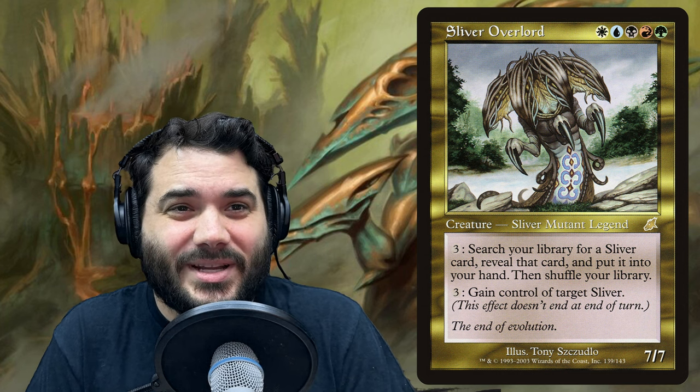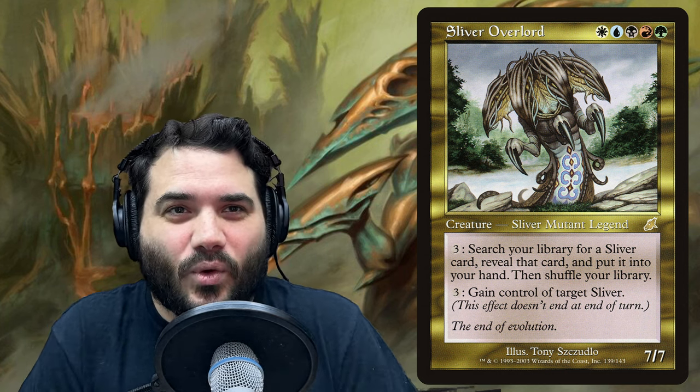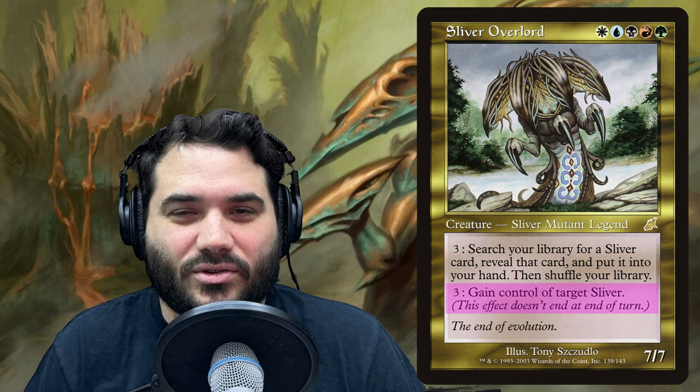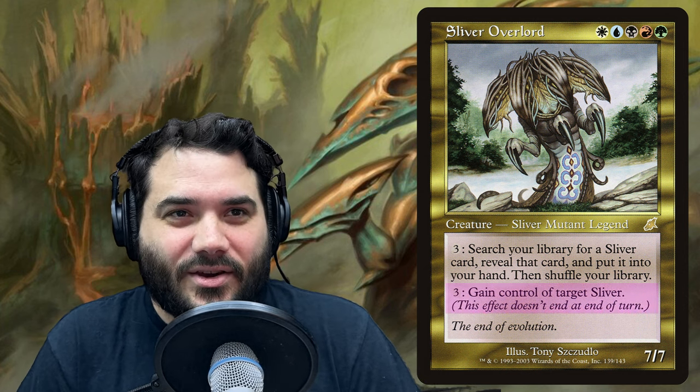First up, let's take a look at Sliver Overlord. Like any slivers deck, you've got to have a great commander, and this one is all that and a bag of potato chips. Sliver Overlord is five colors for a legendary sliver mutant. It's a 7/7 and it has two abilities: the first is pay three to search your library for a sliver card, reveal it, and put it into your hand, then shuffle.